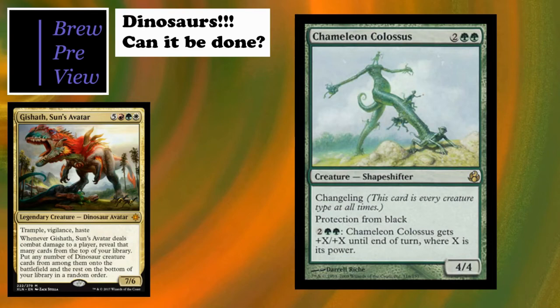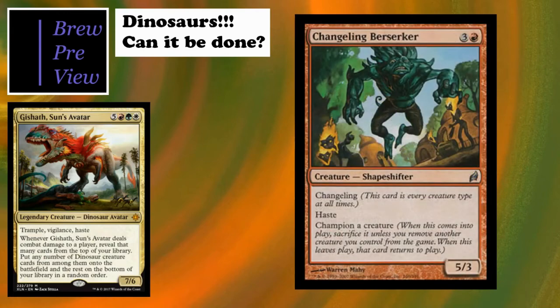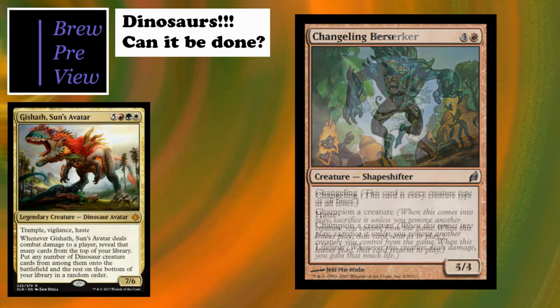We have changelings - great includes for any tribe that's low on numbers. Chameleon Colossus first: protection from black is great, and being able to pump itself is also great with the amount of buffs we'll have. Changeling Berserker is probably my favorite changeling. Champions actually is pretty good - you can save your dinosaur if you need to board wipe, champion your commander, board wipe, then your commander comes back into play. It has haste, and it can come in off a Gishath trigger.